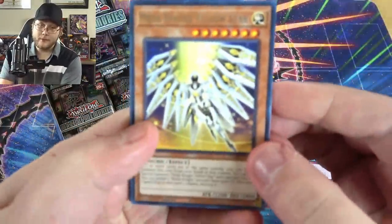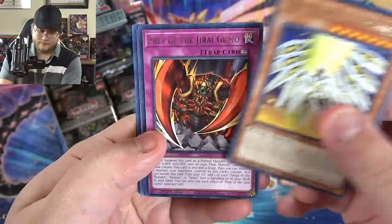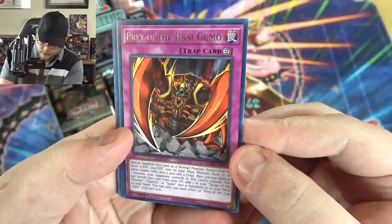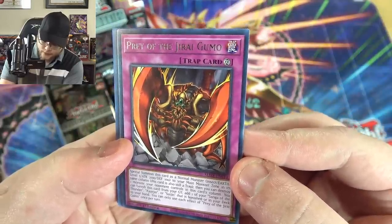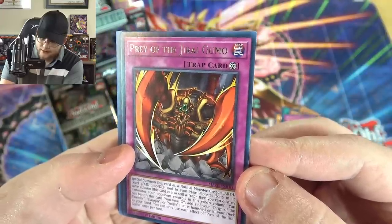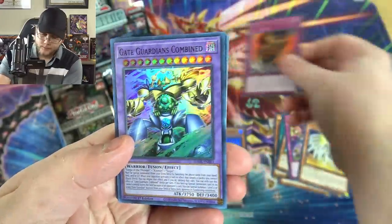We've opened some of these before when we looked at some Japanese packs. Mecha Phantom Beast — Mech Knight Yellow Star — and then Prey of the Jiraigumo, which I think is a new card. It lets you special summon normal insects, basically summoning a Jiraigumo. It also helps you get one of the pieces of Gate Guardian.